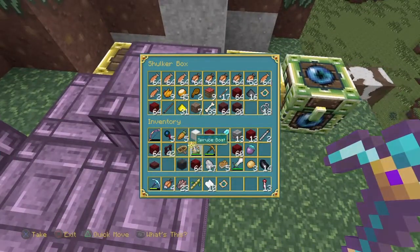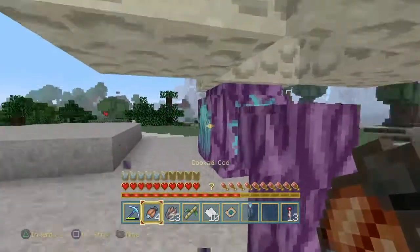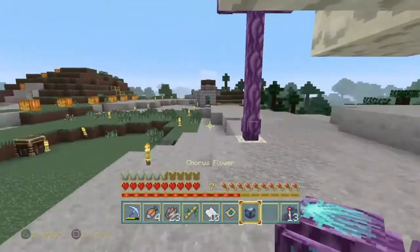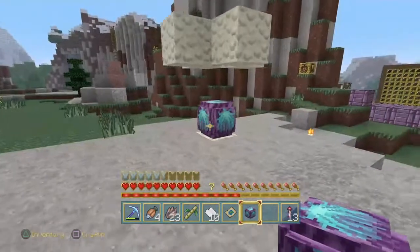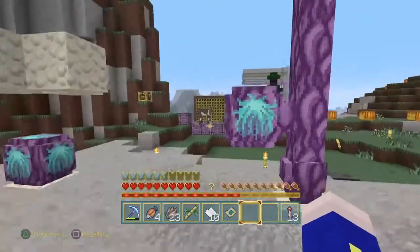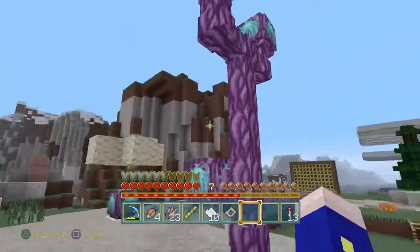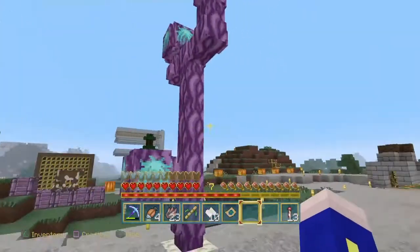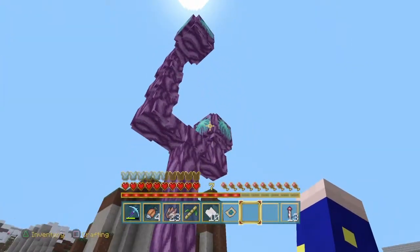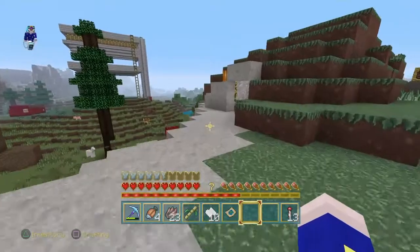So that just means we're going to be able to summon the wither to get a beacon, which is going to make making stuff here even easier. You can set a chorus flower on a chorus plant, which will then actually increase the growth of that spot - as long as it's not a terminated one.